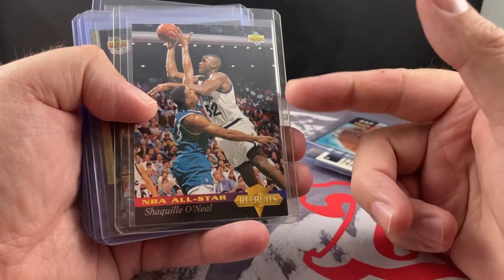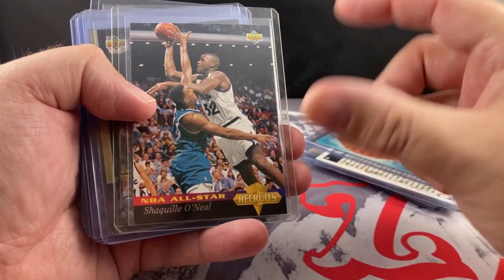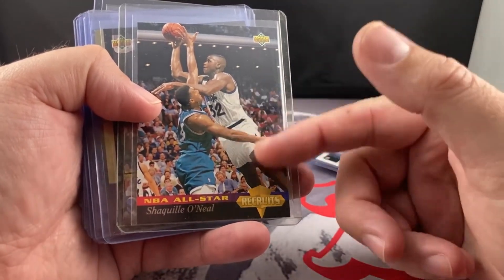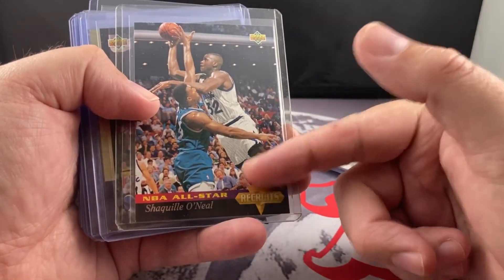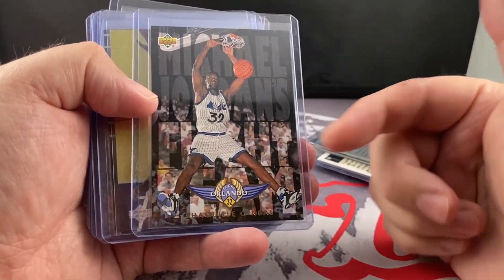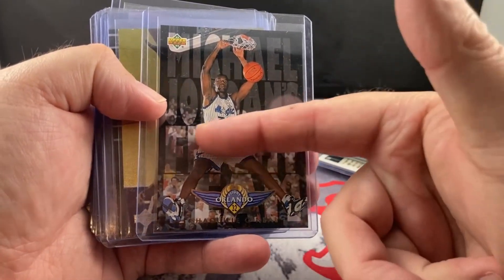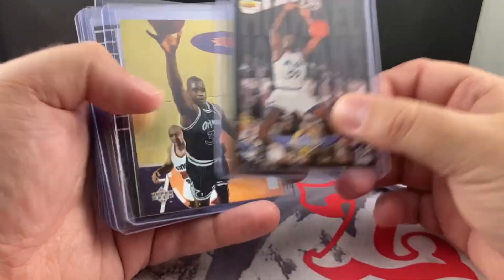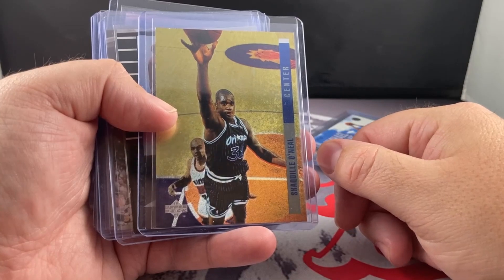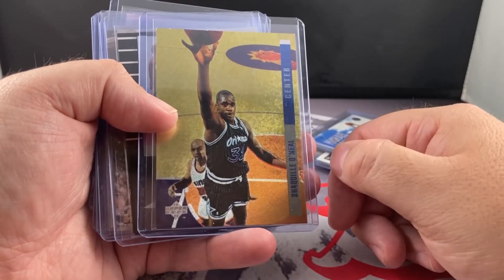All-Star — this was like a subset that came in a pack with like 25 or 40 different players, but it was all based on the All-Star team. Jordan's Flight Team, awesome set. I'd like to get this one autographed actually, because it's just a cool set. Got the Behind the Glass, pretty cool insert set, like it.